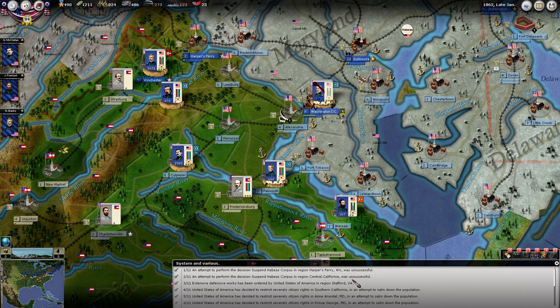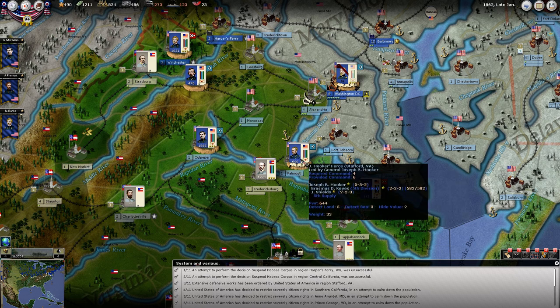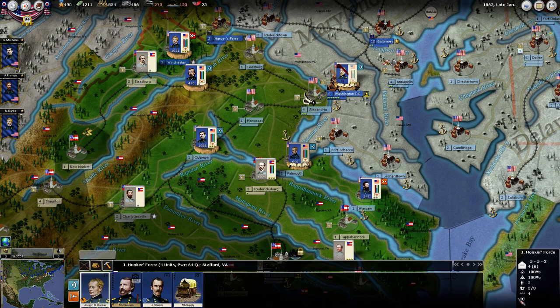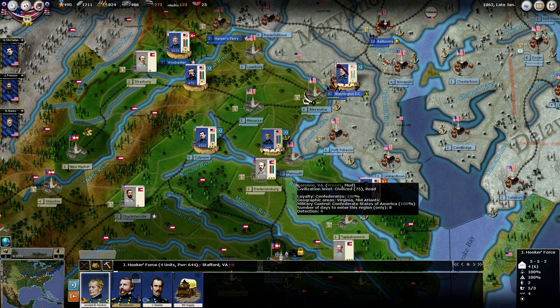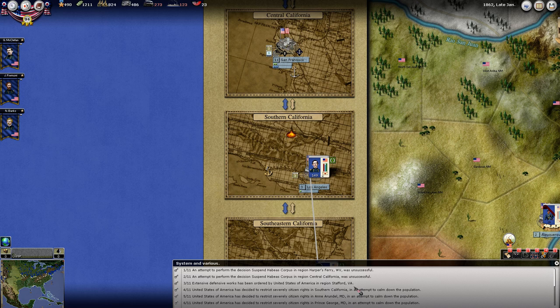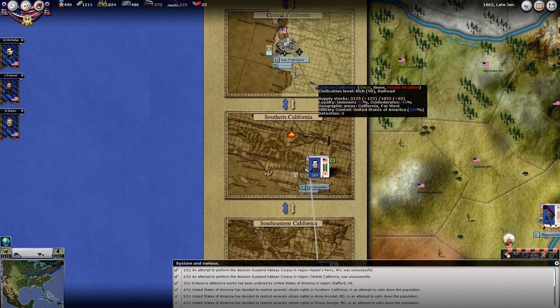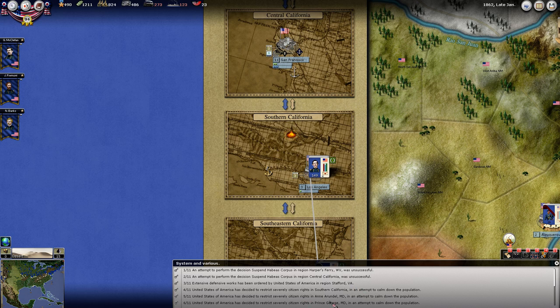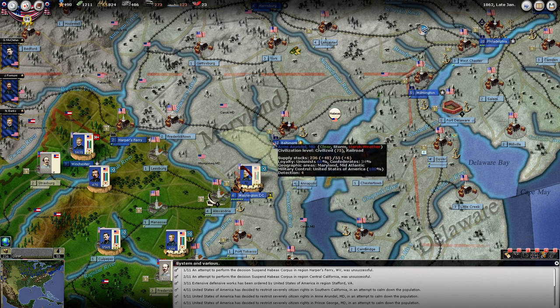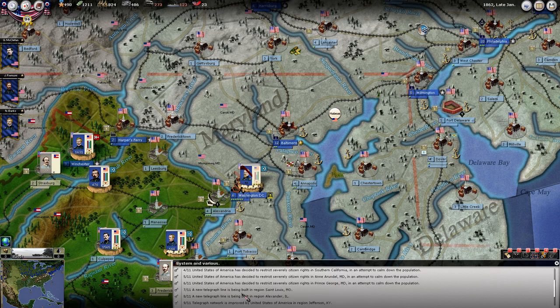Our habeas corpus was unsuccessful in Harper's Ferry and Central California. Extensive defensive works have been ordered by the United States in Regent Stafford, Virginia, so I'm guessing that just added to his entrenchment level — perhaps it maxed it out. Our habeas corpus attempts from earlier turns have completed. Southern California is up to 66% Unionist sentiment. Central California is only at 55%. We're at 66%, 67%, 75% in the capital. So those are probably good enough. Now we've got our telegraph lines being built.